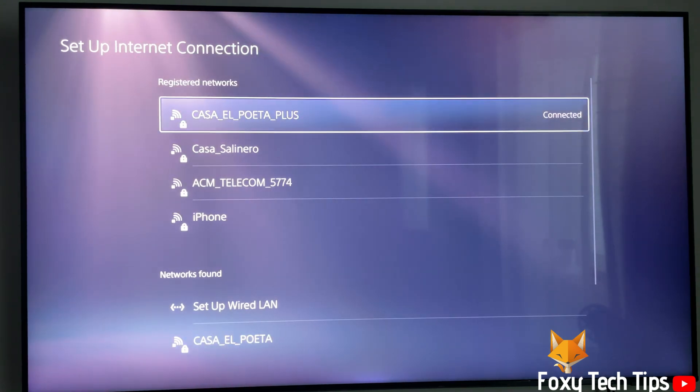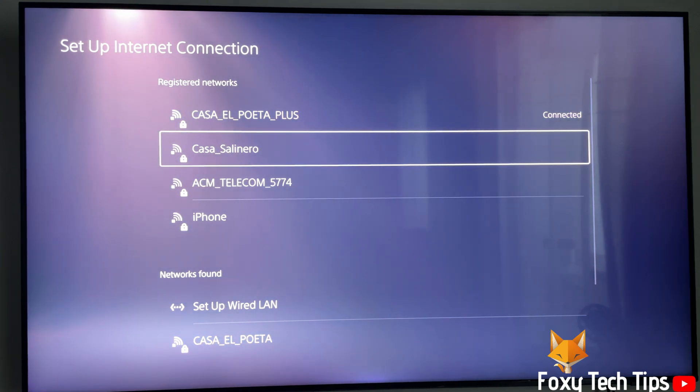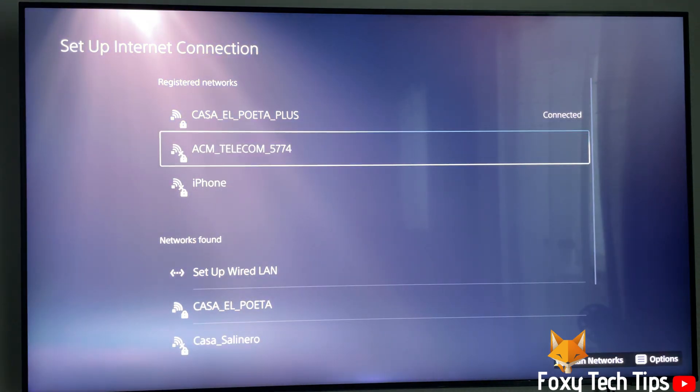Find the saved network that you want to remove and then press the options button on your controller. On the popup that appears, select forget. On the next page, confirm that you want to forget this network.